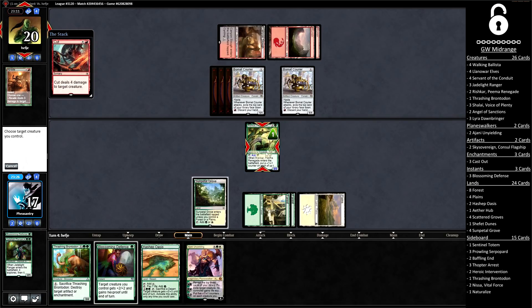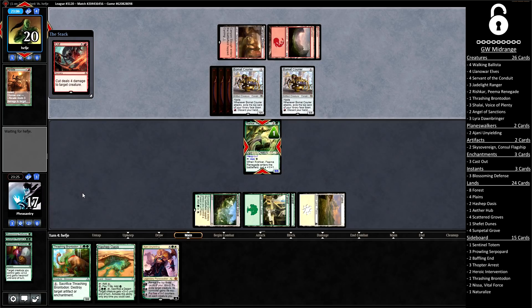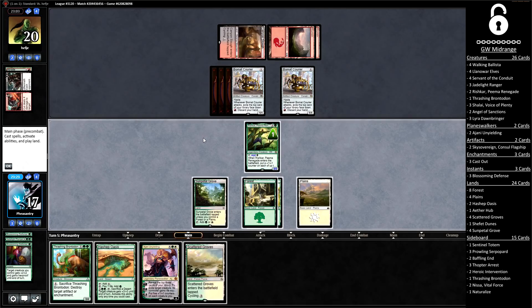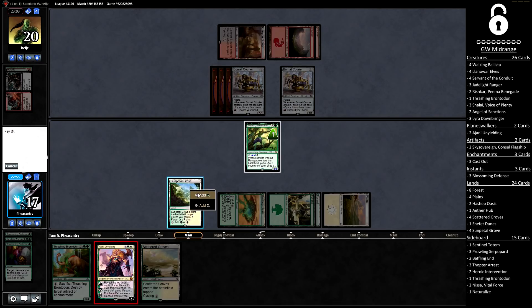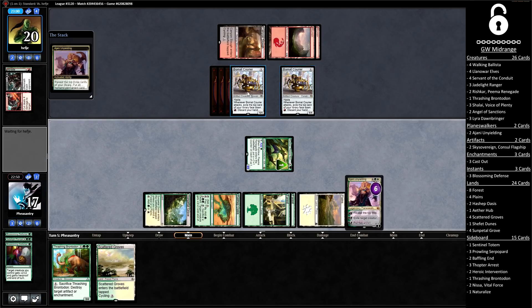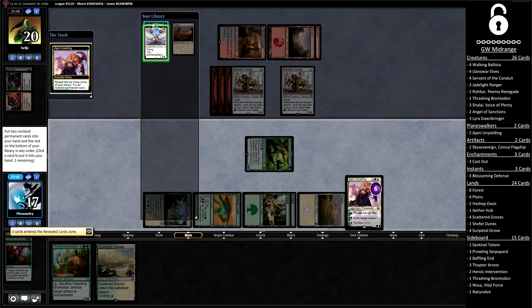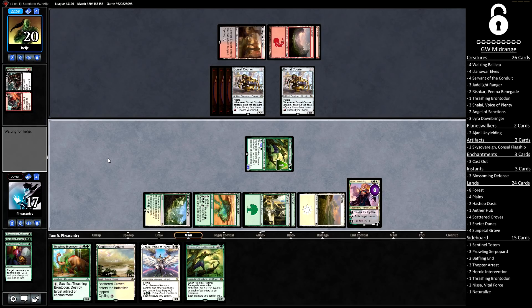We get to beat off a Cut here, which would have killed our Brontodon anyway, and now our opponent can't attack. So we get the turn back and we can just run our Ajani, which I think I'm going to do. The opponent's stumbling on lands, and I just want to take advantage of it. That stumbling has also made their couriers worse. We found a Rishkar and a Shalai off of our Ajani, which is a good hit in my books.